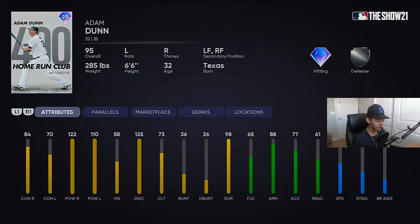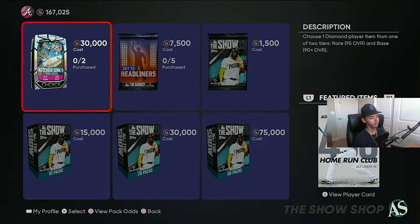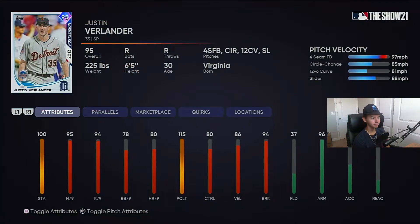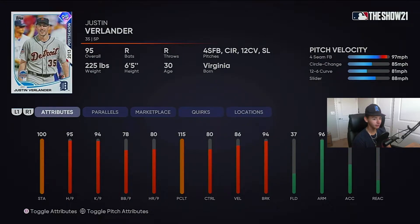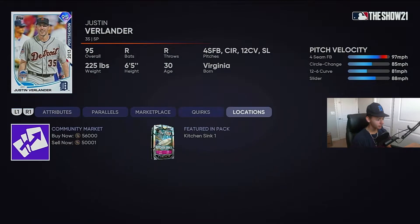Then you got JV over here. He looks like a decent card, but can he keep up with the new Stage Two team affinities? That's a question we have to find out. He's a 95 overall, but I don't know if this is his best card — it's probably not. So don't get too comfortable with just a 95; I assume they're gonna drop a 99, but you never know.